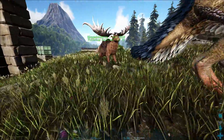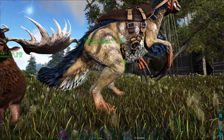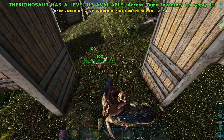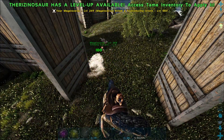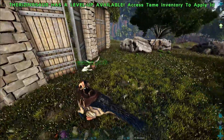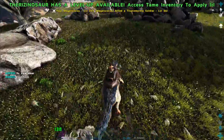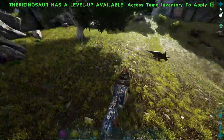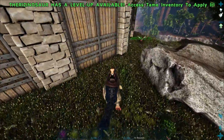We have the moose tamed up, it's looking great, and we have the therizinosaurus - or the tickle monster, whatever you prefer - and we're gonna do a little bit of thatch gathering. The moose is attacking things, the moose is very angry! It does 100 damage which is really good. That was a 180 titanomyrma which is kind of insane. I'm trying to pronounce them correctly - I feel like I'm still failing but I think it's titanomyrma.